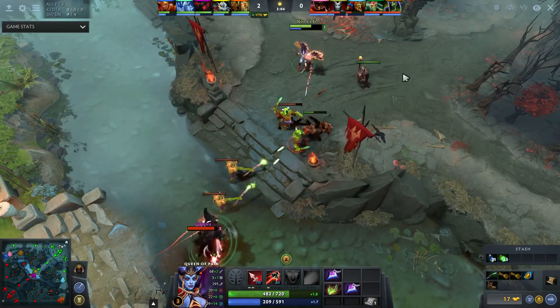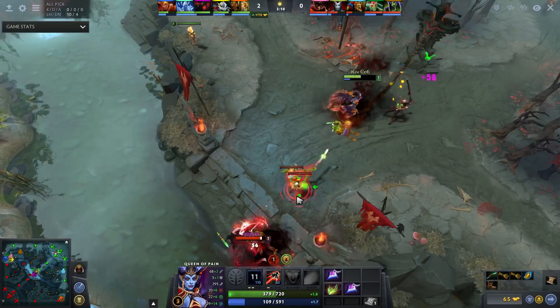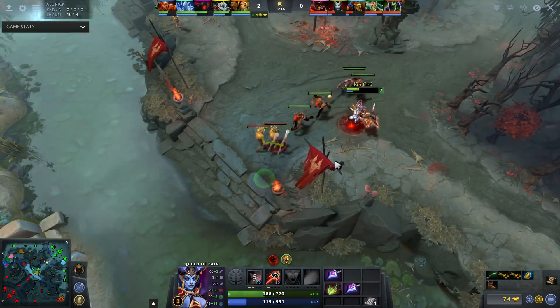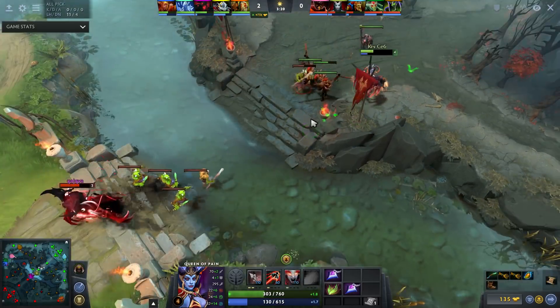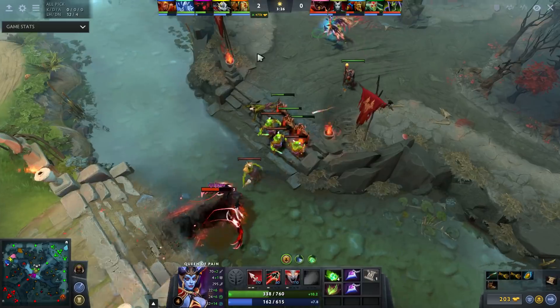One key mistake I see from Puck and Quas players is that on the first wave they'll immediately run in and try to harass the enemy mid laner using their high base damage, but in the process they tank a bunch of creeps and actually take about as much damage as they deal because the creeps are attacking them. That's not an effective way to do it — you have to first move the creeps to where you want, and then you can zone.